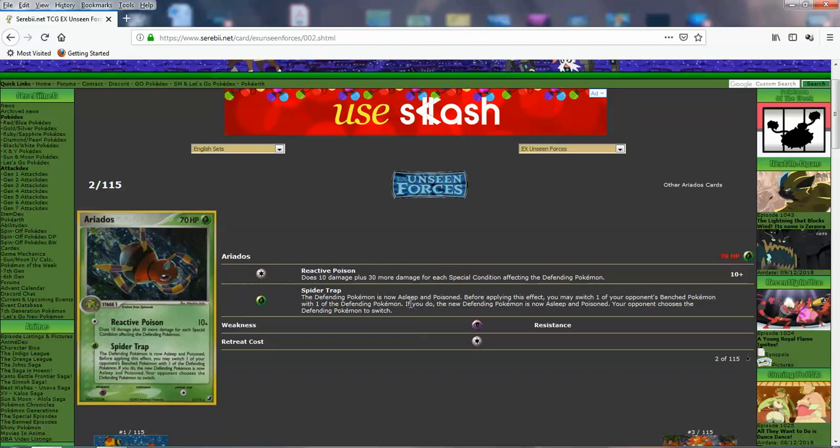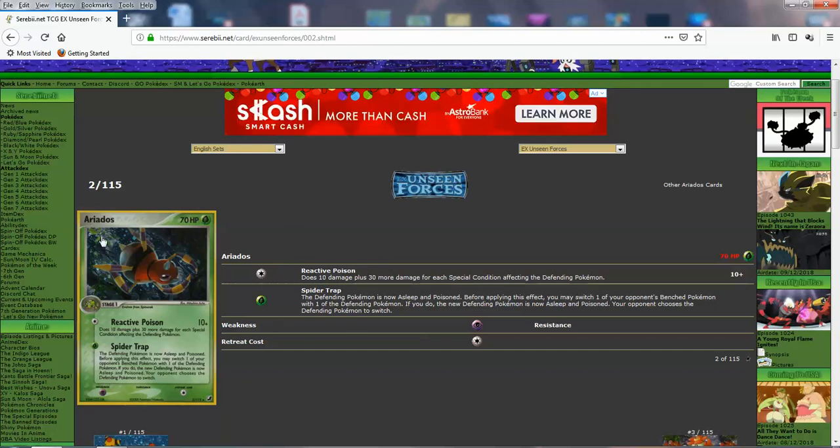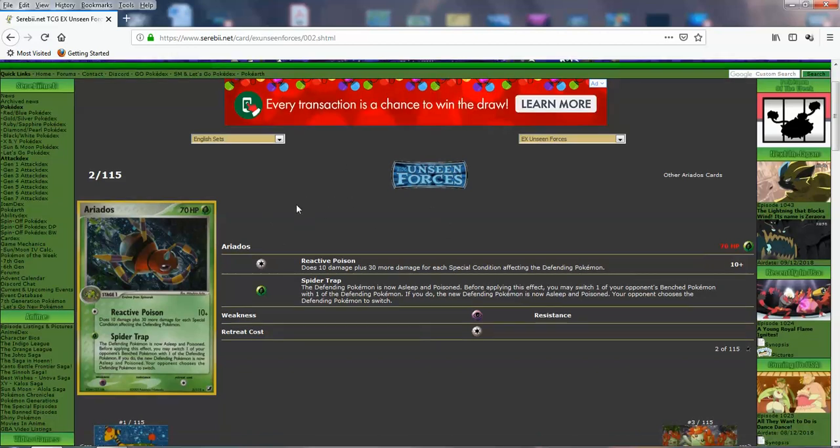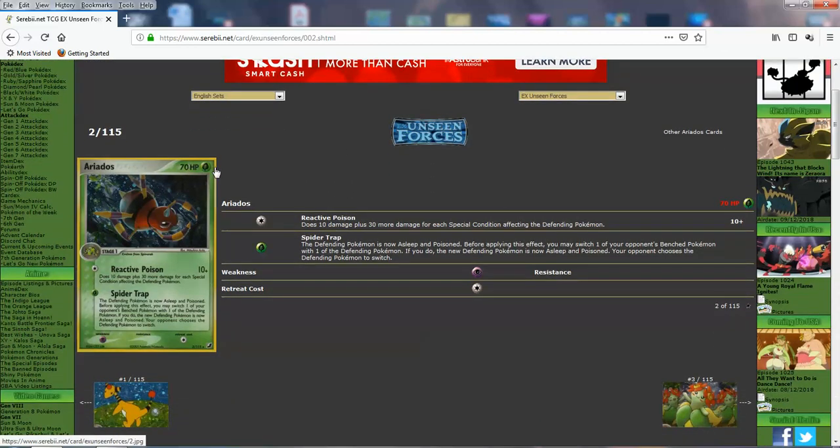Spider Trap: the defending Pokemon is now asleep and poisoned — double condition for 2 energy. You can actually pull an opponent's Pokemon too — but your opponent chooses to defend or switch. Still, double condition is great. Ariados has 70 HP, which could have been better, but I think it balances the Pokemon out. Win Retreat is okay.